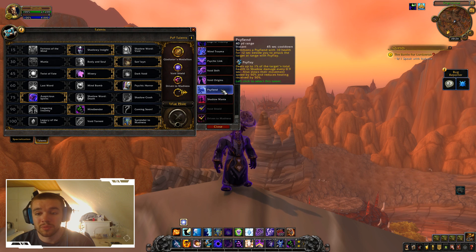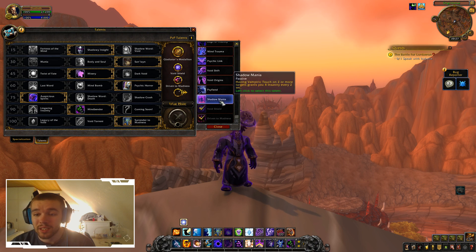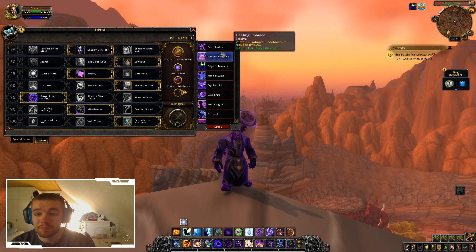Psyfiend: Summon a Psyfiend with 10% health for 12 seconds beside you to attack the target at range with Psyfly. Psyfly deals up to 1% of the target's total health in shadow damage every 0.9 seconds, also slows their movement speed by 50% and reduces healing received by 50%. It's pretty good. Having Vampiric Touch on 2 or more targets grants you insanity every 2 seconds.